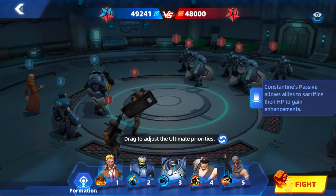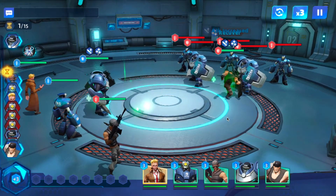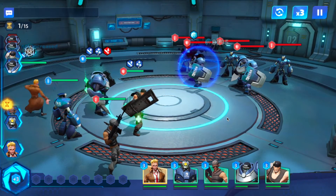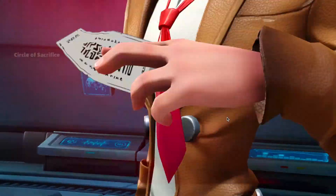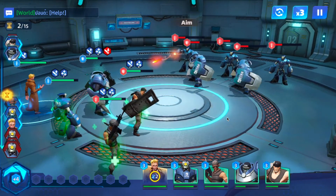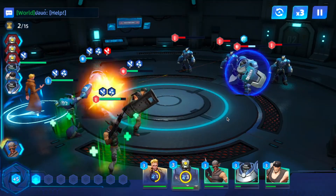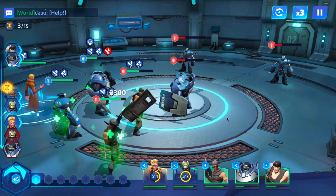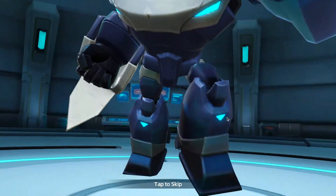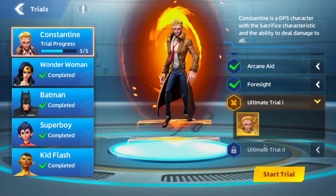We want to use the attackers first just in case. You can see the blue recover and strong attack icons above each of the heroes — this is from Constantine's passive. It's helping to eliminate everybody, doing more damage and helping the team stay alive.